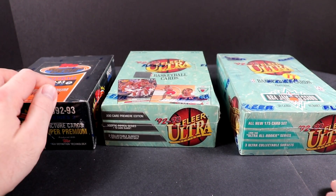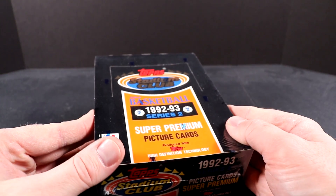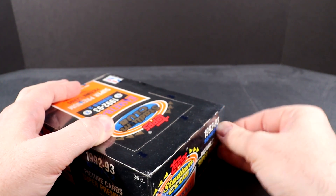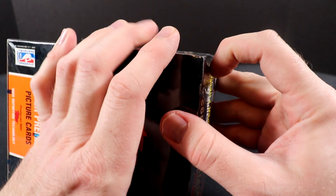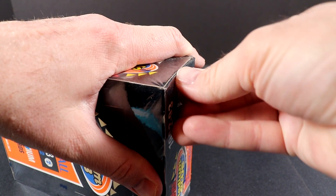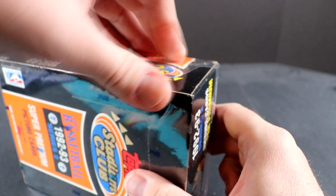Let's start opening this. I really want to try to get a beam team card — that would be awesome. And by the way, if you haven't subscribed yet, please do so, I'd really appreciate it. Here's this sealed 1992-93 Series 2 Top Stadium Club. Hopefully we can get the Shaquille O'Neal rookie card in here. The most difficult part is opening it — should have scissors. But I think we can get this open somehow.